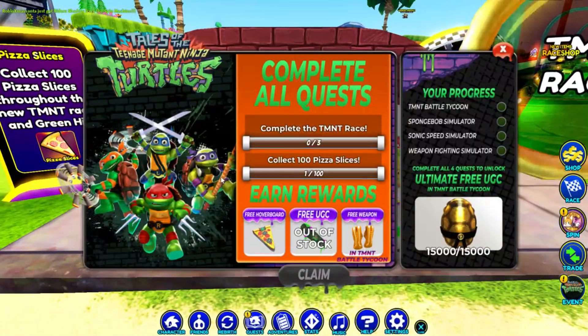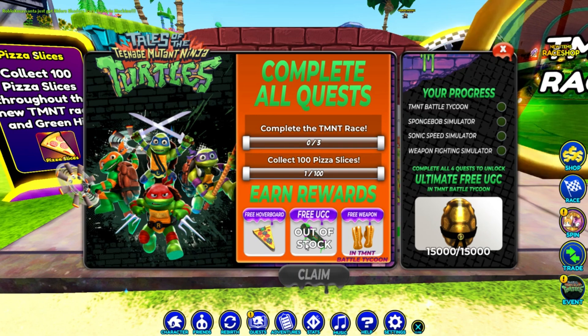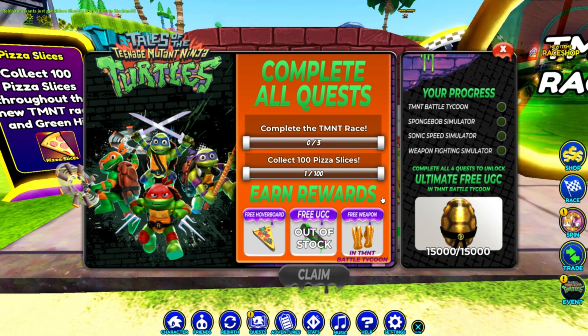Let's go into it. Complete all quests, complete the TMNT race, collect 100 pizza slices. I don't know how I have one already. If I'm guessing, if you complete all this we'll be able to get one of these UGCs. Wait, this one says right here underneath - it's in TMNT Battle Tycoon, so that's a different thing. Your progress: TMNT Battle Tycoon sponsor.